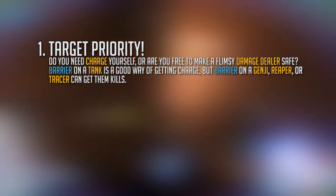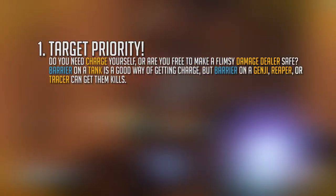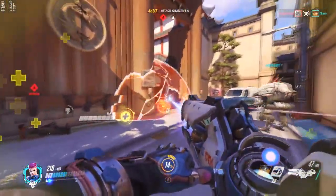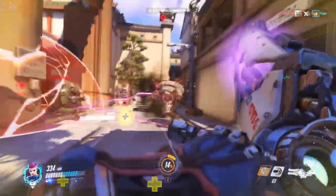If Roadhog is taking a pounding up front but can sidestep back, but Tracer's frantically fighting in the backlines and dodging rocket fire, you might pick Roadhog if you need guaranteed charge, or you might pick Tracer if she can safely grab a kill before retreating.